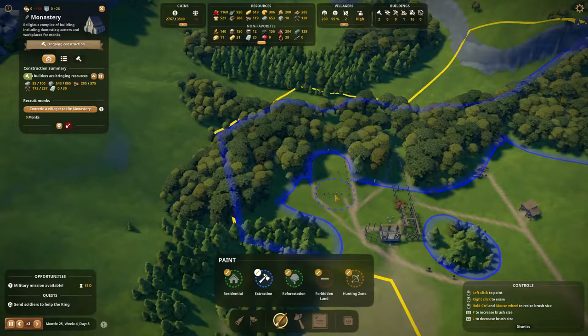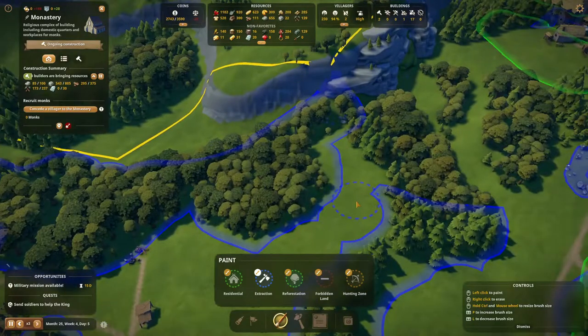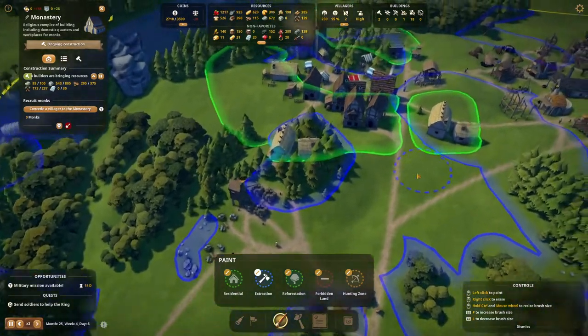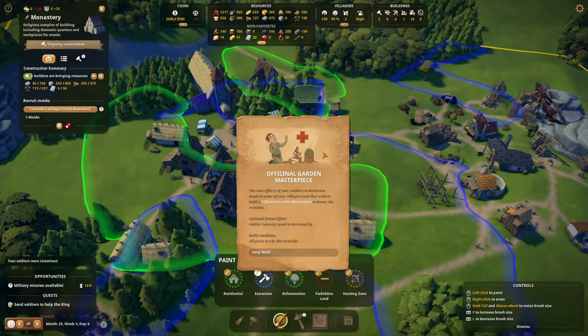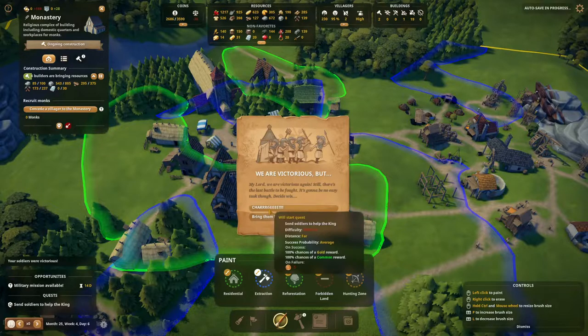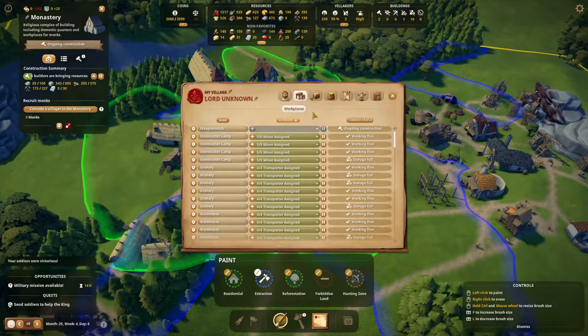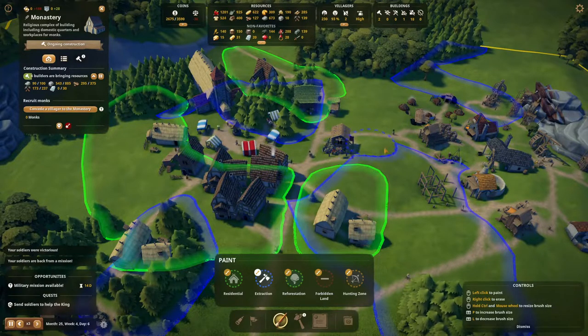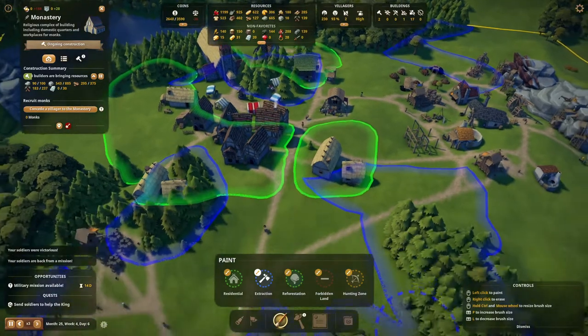I'd say one of the big lessons in life — do what works for you. Of course, not if you want to harm other people, but in general if you want to achieve something... The official garden masterpiece! The vain effort of your soldiers in battle has inspired some of your villagers, and they want to build an official garden masterpiece to honor the occasion. Soldier recovery speed is increased by 2, and the building condition is all parts are by the riverside. I don't know if we have a river, so we're going to check that. Difficulty is very difficult, so that's not good. We have a few wounded — three to be precise — so let's bring the soldiers back. But that worked, so we got a mission done and that should bring us a nice loot.